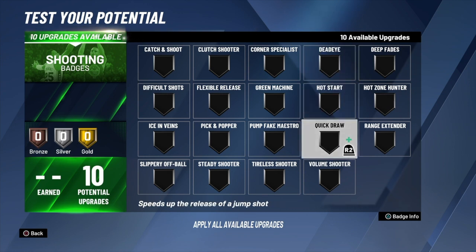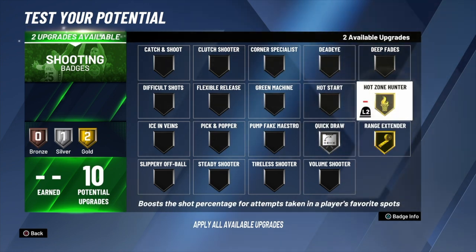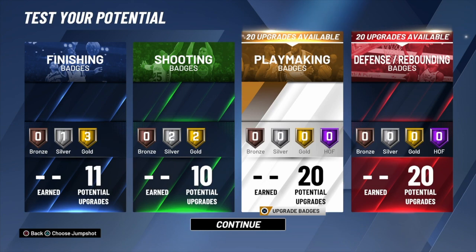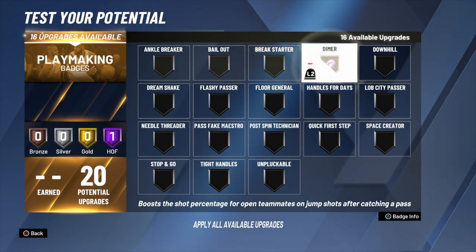For shooting badges you only got 10, but that's enough. Rock with silver quick draw, gold range, gold hot zone, and silver green machine. That's all you need right there. For playmaking — oh man — you get 20 of them.